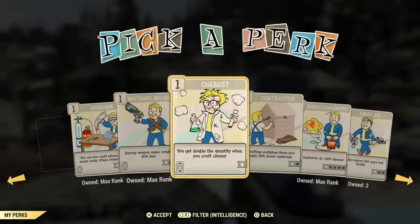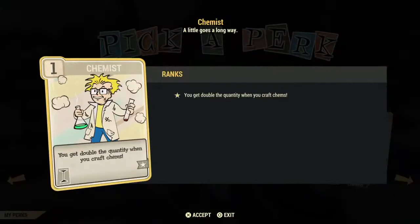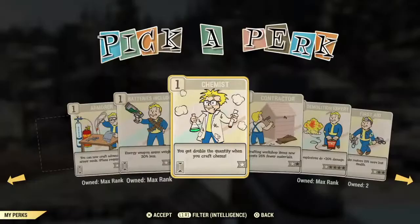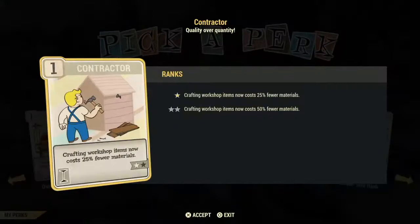If you have Chemist and Super Duper together, Super Duper will double just once, so the possibility of getting them to work together means you'll end up with three of the item, not four. Contractor is a poor investment card but a good card to use — it costs less to craft items for your workshops, camps, and shelters, reducing the materials needed to build something.